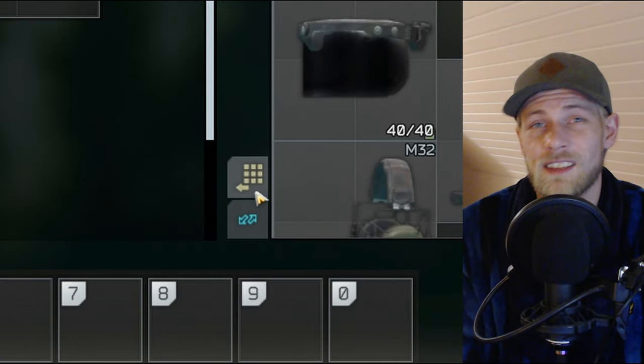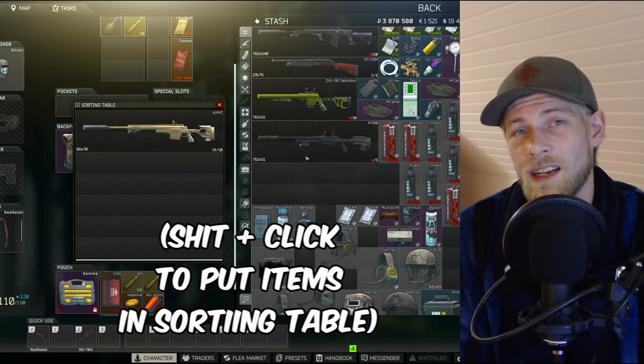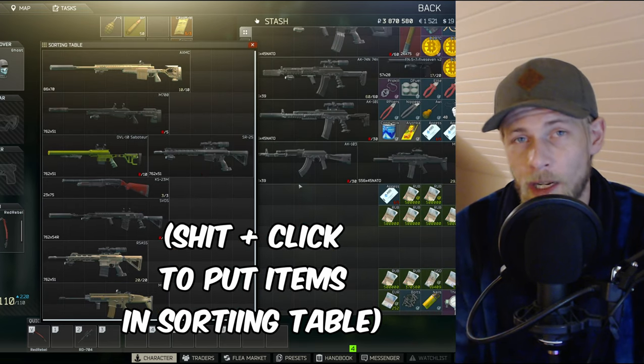This one doesn't really count as a tip of its own, but it's still worth mentioning. Do you see this button? This is the sorting table — an ever-expanding loot table where you can store your items while you are trying to make space in your stash. However, you must remove all of the items from the sorting table before you are able to leave the stash again.